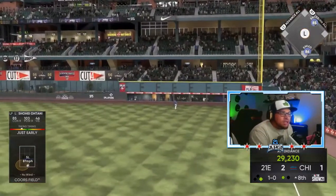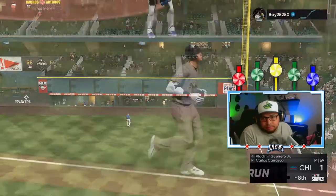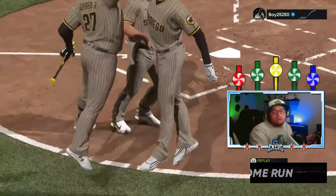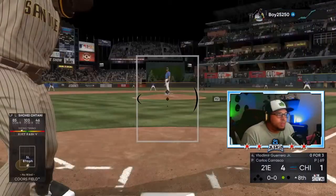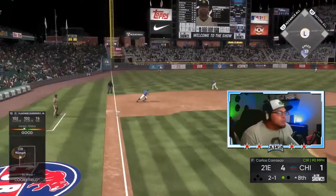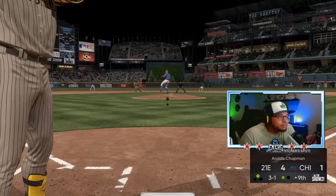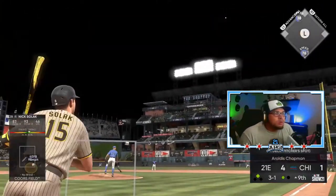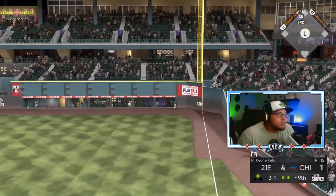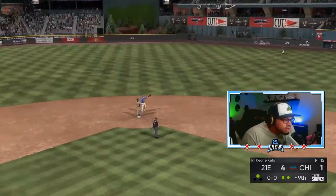Shohei - showtime! Let's go! PCI check - 98 points. Select to right field - good swing. Caught it! Fucking bastard - that Gallo, man. Gallo's a little asshole in right field.